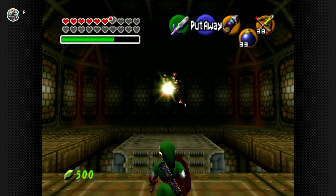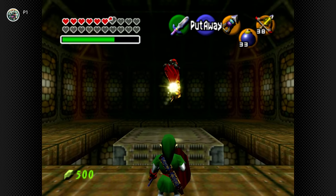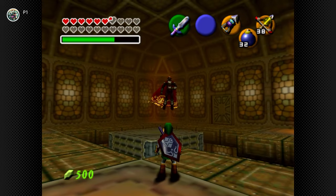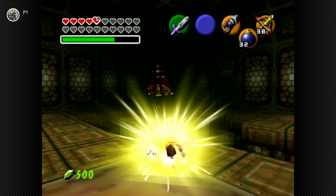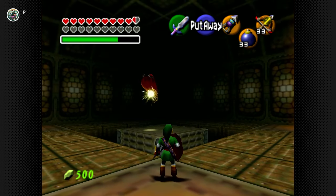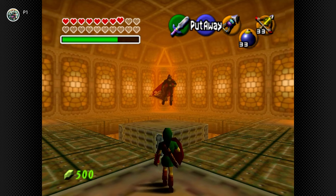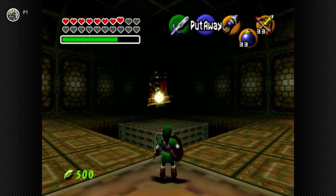That being said, this battle ends up being a complete repeat of the Phantom Ganon fight from earlier in the game — you're playing energy tennis against the big bad. Because this isn't the first time we've experienced this, it doesn't hit quite as hard. And I learned in this recorded playthrough that my depth perception has gotten worse with age, as the amount of times I whiffed on the energy tennis is quite frankly embarrassing. I was so good at this fight as a kid, but something has clearly broken in me recently.